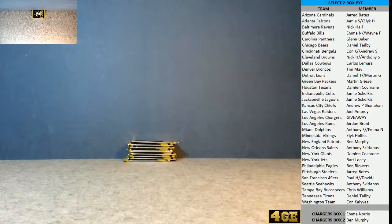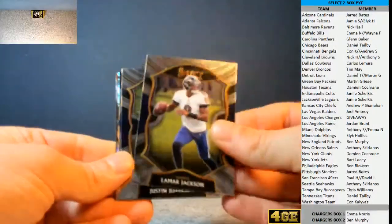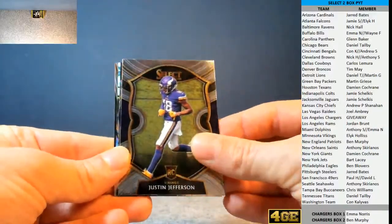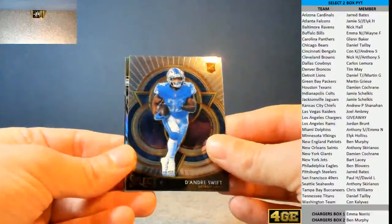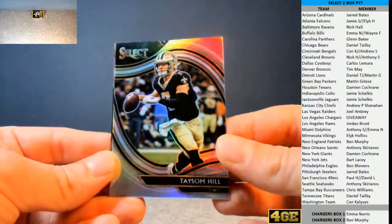It makes me want to open a box. I'm right on that line now — that would change my week. Still can't get over that Herbert. What an absolute monster. There's a Justin Jefferson base for the Vikings. Swifty the first sighting for the Lions, box two going to Martin G. There's a Taysom Hill nice little silver for the Saints for Skip.